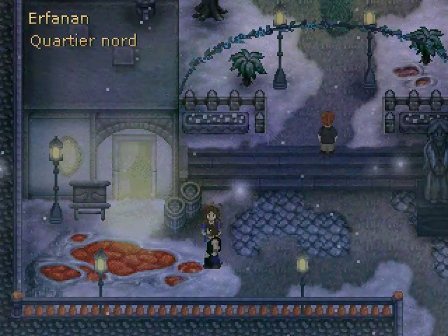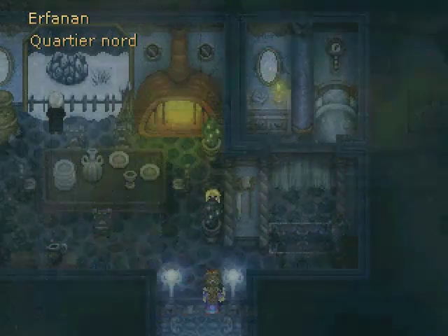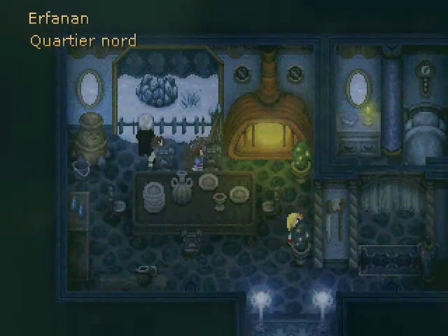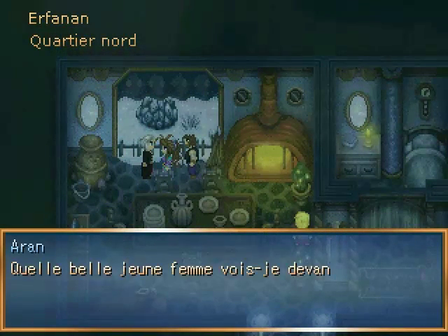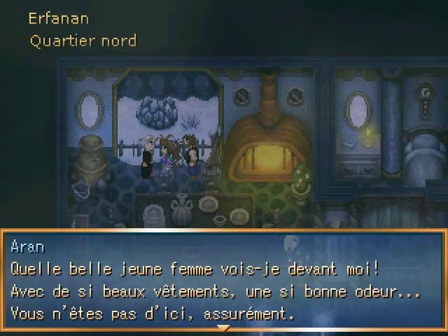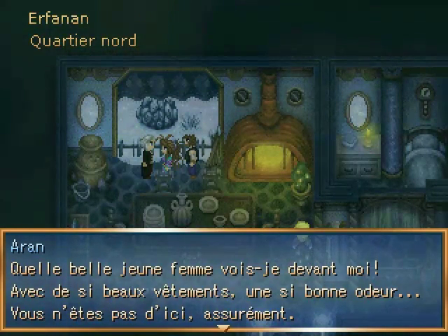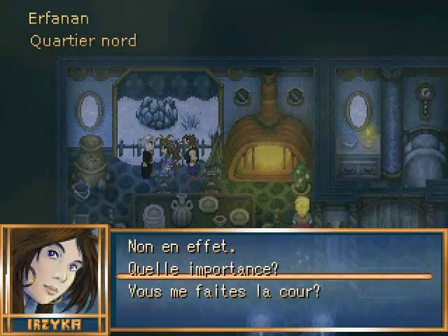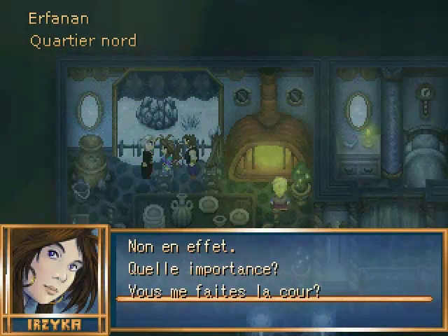Basically, I'm gonna go and help this man over there who's short on cash, and I'll get XP in return — I think it's a good deal. He says: 'What a beautiful young woman standing before me, with such beautiful clothes and such a great perfume. You're not from around here, I'm sure.' He asks if I'm trying to flirt with him.